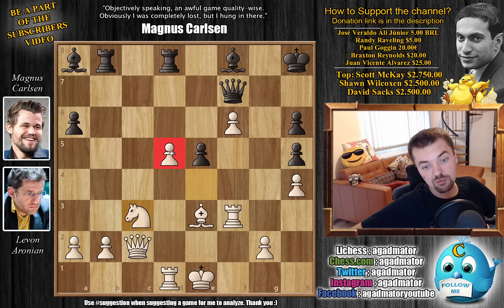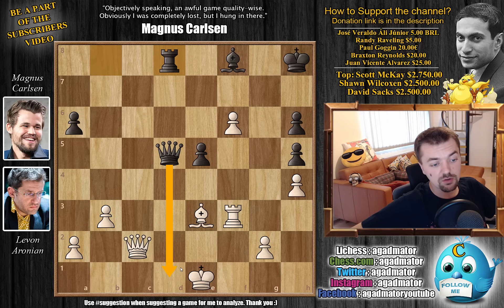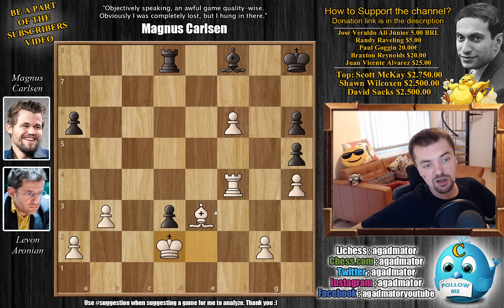Here Magnus could go for captures on D5 — it is a possibility, but he would have to trade down into an unfavorable position. For example, if Bishop captures, Rook captures, Rook captures, Knight captures, we have Queen captures on D5, and now B3 — you get this position, but it would just be very hard to play. If Rook D8, not allowing the Queen to leave the defense of the D1 square, King E2, and now after E4 attacking the Rook, Rook F4 — you put pressure on the pawn. After trading Queens, you go King D2, and now it's just a better position — if not winning — for White. So Magnus doesn't go for it.